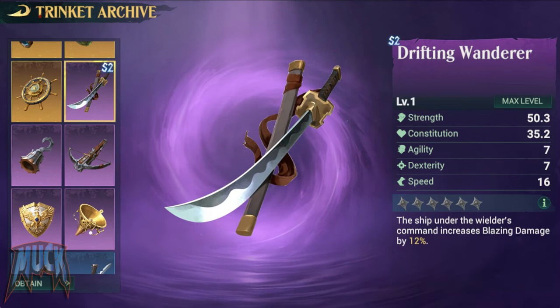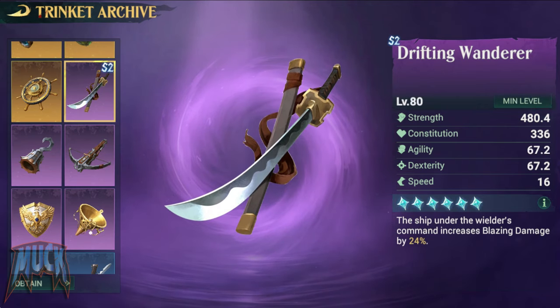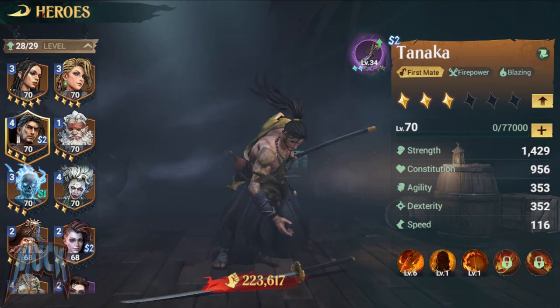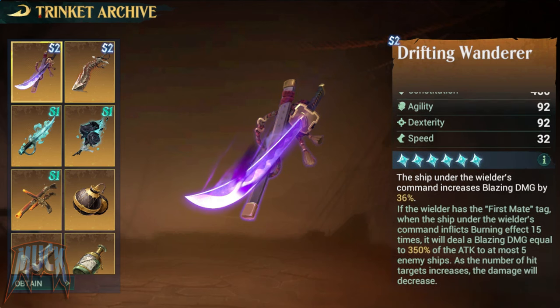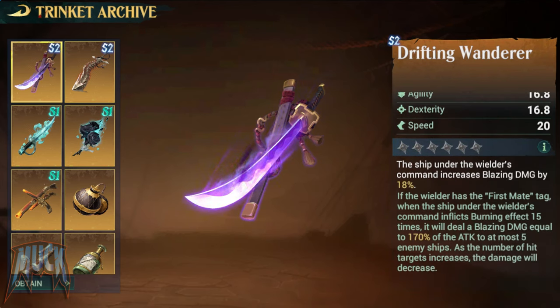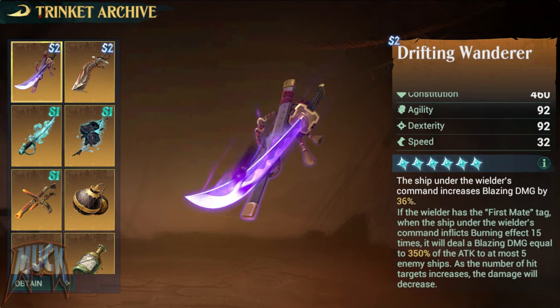The Drifting Wanderer at epic level increases blazing damage by 12% up to 24%, great for Tanaka. This trinket is also available at legendary quality, and that one — besides the blazing damage bonus of 18% up to 36% — when wielded by a first mate class, after the ship inflicts burning effect 15 times, it will deal blazing damage equal to 170% of the attack to at most 5 enemy ships, up to 350% when maxed out. As the number of hit targets increases, the damage will decrease.